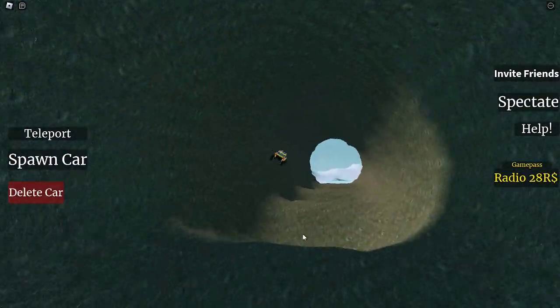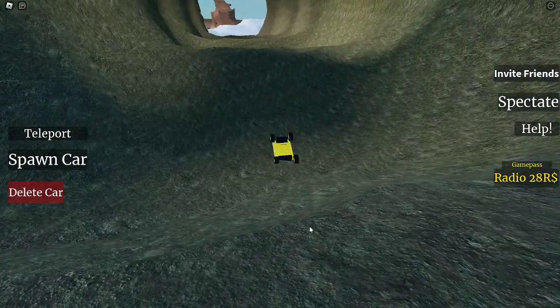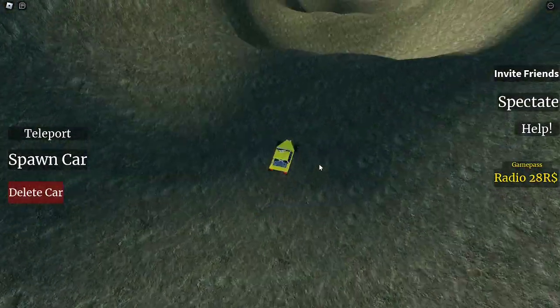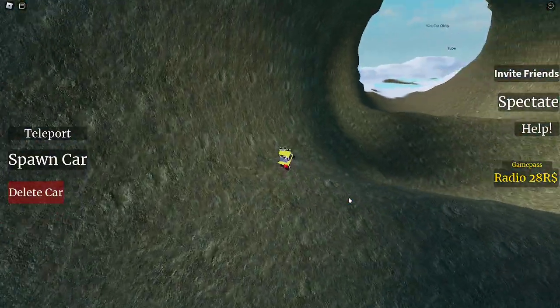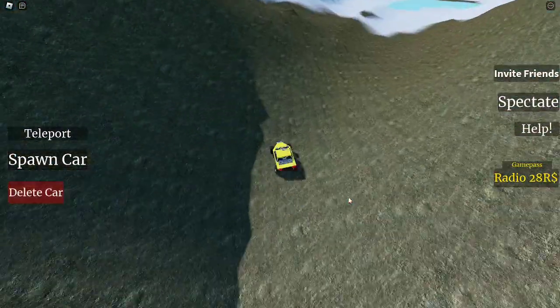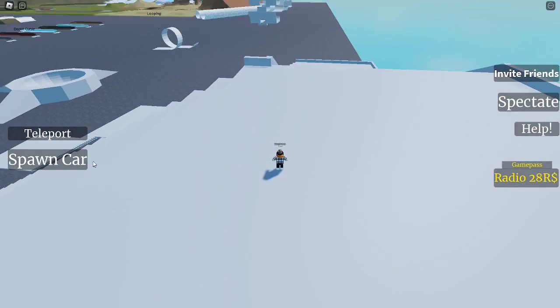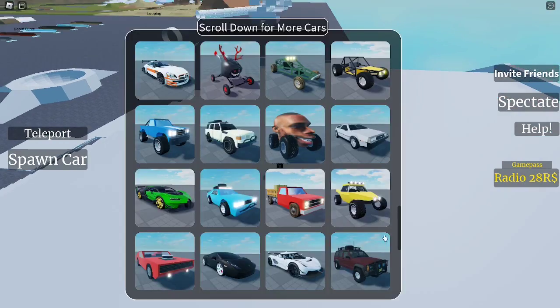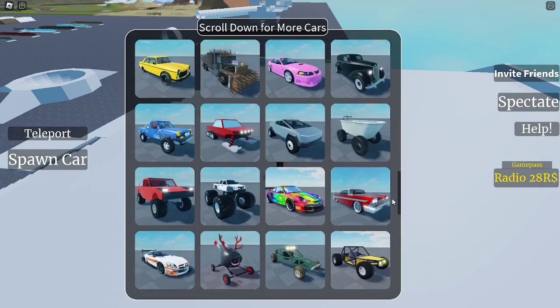Whoa, I really like this. Oh my goodness. There are like all these ramps that you can go on as well. Really, really cool. Okay, so we can try these stairs. I don't know what vehicle we should try them with though. I think I'll try them with something else.